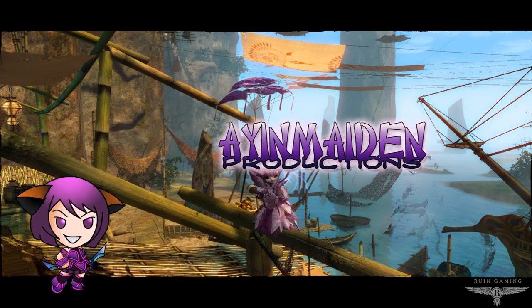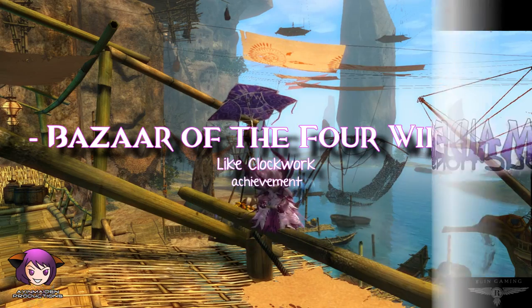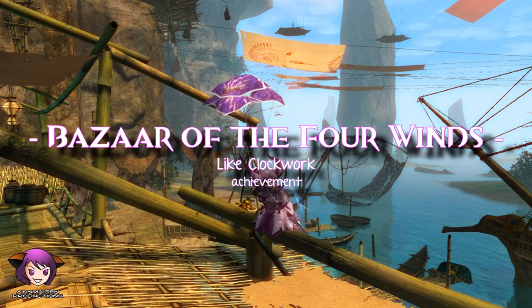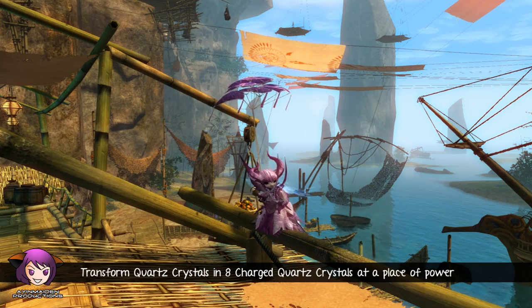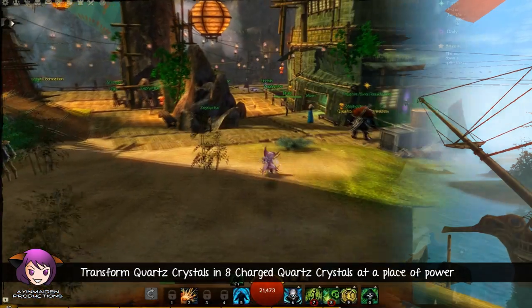Hey guys, it's Ayan. This is a short and easy achievement called Light Clockwork. All you have to do is transform Quartz Crystals into H-Charged Quartz Crystals at a place of power.